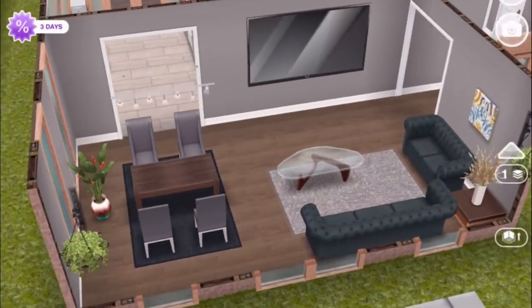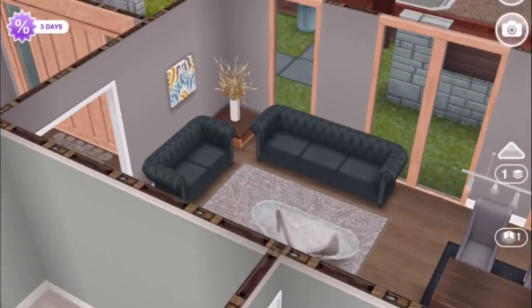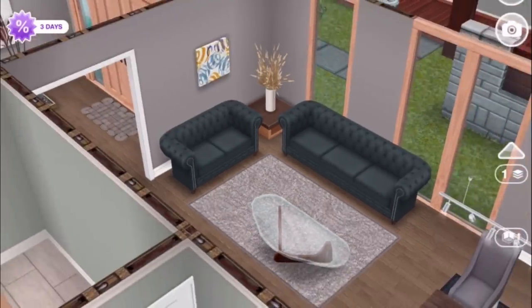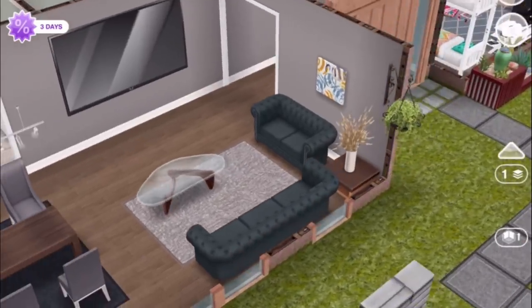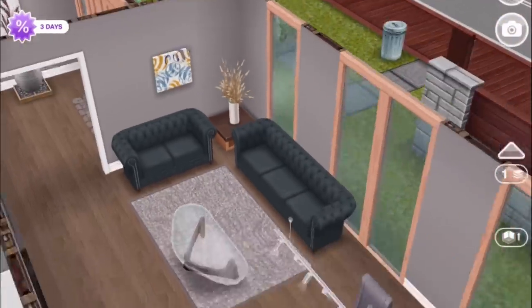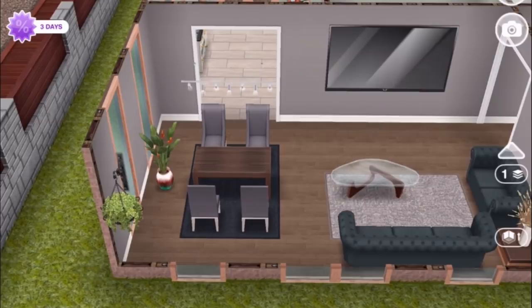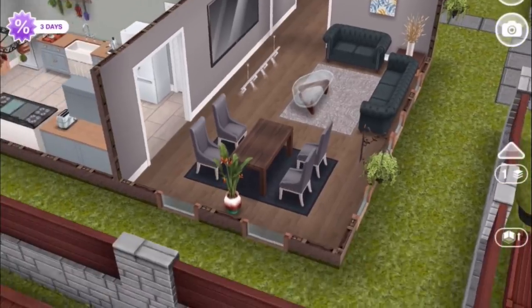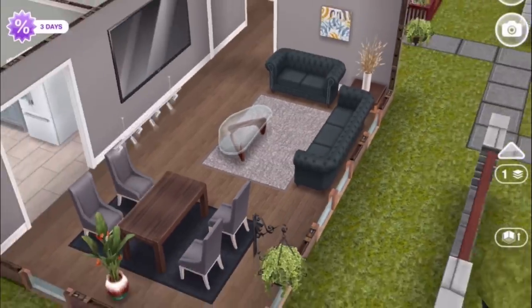If we duck over here, we have just a cozy little living and dining room. I went with these beautiful Chesterfield sofas that I collected from the farmhouse — they're a great color against this flooring. I love that low profile corner table, which is from the Urban Furniture limited time event, and I think that goes for the dining room table as well. Around the dining table, we have some snow chalet chairs — the color matches really well with the walls. And there's a dark rug here compared to the tan rug over there, which sort of complements the colors of the sofas.